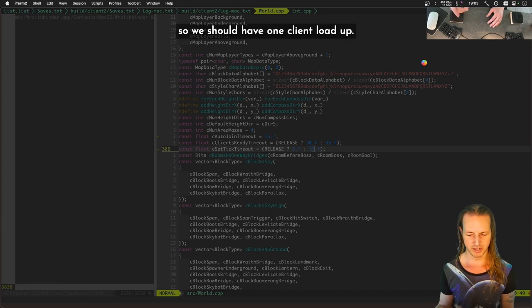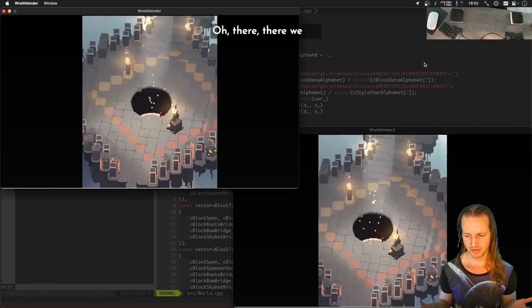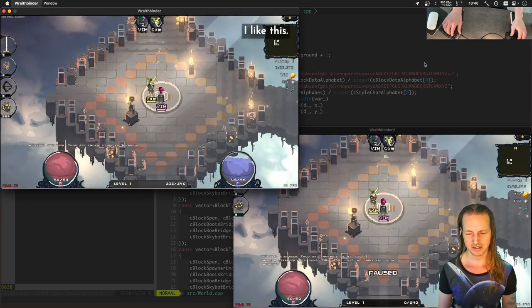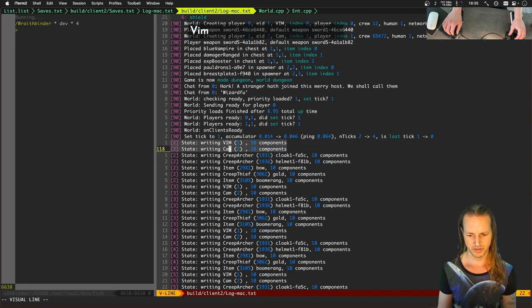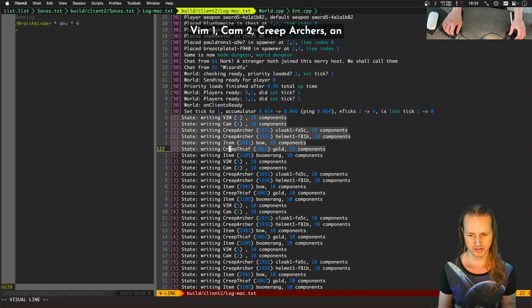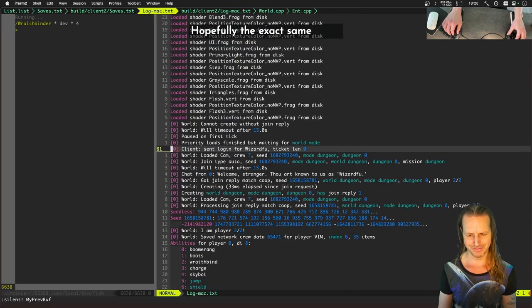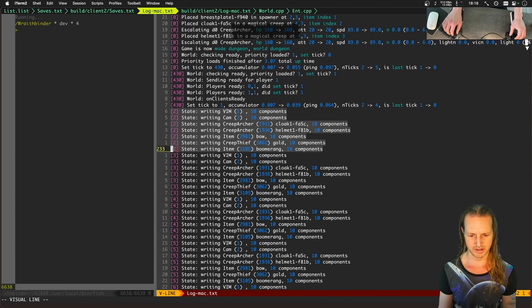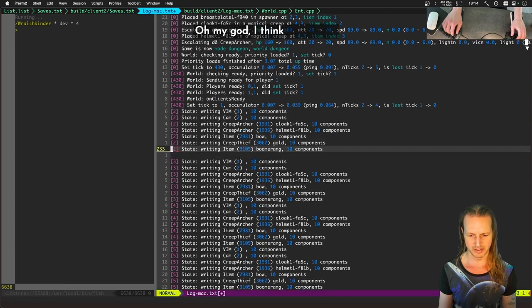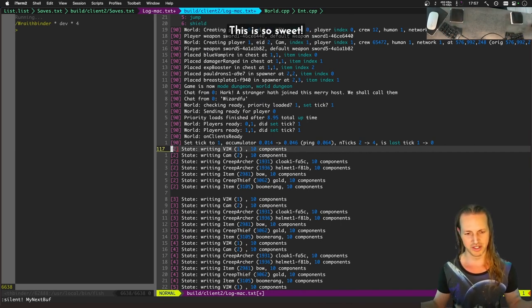One client loads up and waits really nicely until the other client joins. Let's check the logs — we got vim one, cam two, creep archers, two items, a creep thief, and then this other client has hopefully the exact same thing. Vim one, cam two — oh my god, I think it's correct! Holy buckles, this is so sweet! I thought that would be so much harder.